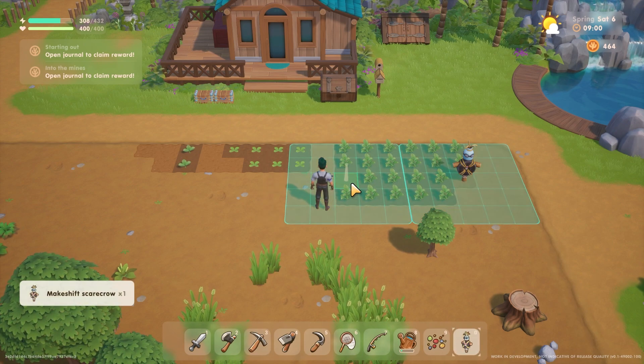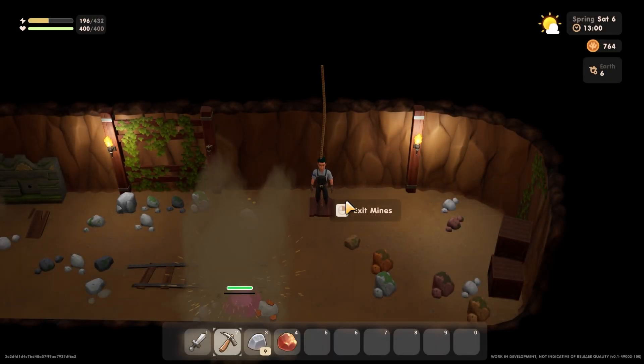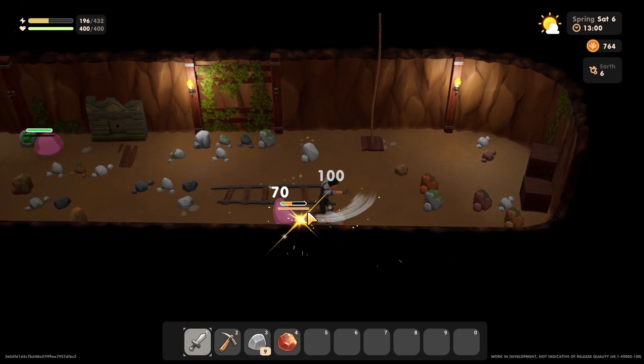Remember, rainy days automatically water your plants, so use that energy to fish, catch bugs, or visit the cavern to make extra money. Mining is also how you work to get ores that you'll need to turn into bars to upgrade your tools.